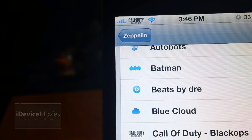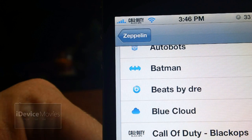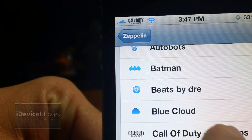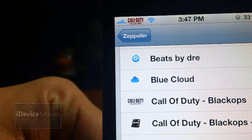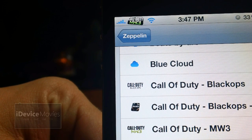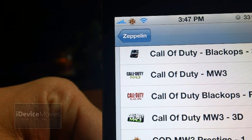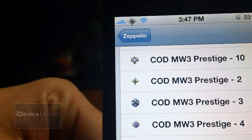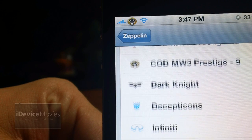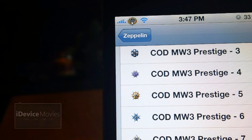Coming in at number eight is called Call of Duty Logos for Zeppelin — a must-have for all Call of Duty fans. First you get Black Ops, Black Ops 3D, Modern Warfare 3, Black Ops in red, Modern Warfare 3 3D, and then you get all of the Prestiges. I'll just do a run through — I don't need to name off all the numbers. And that is Call of Duty Logos for Zeppelin.